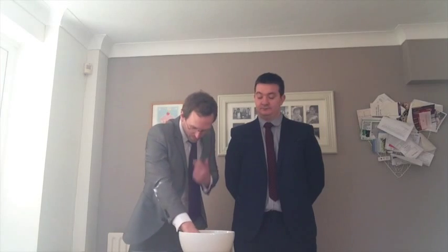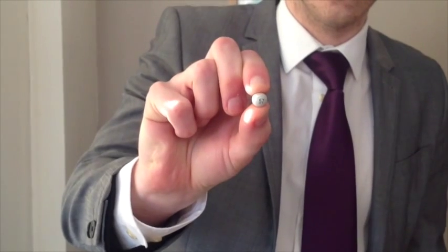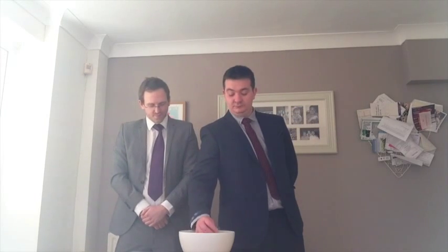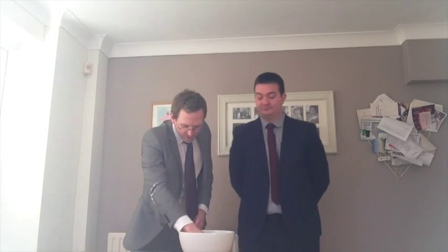We'll now begin the first round draw. Number 57 is Mr Colley — a very keen FIFA player, although on PlayStation. Can he transfer his skills to the Xbox? Number 59 — Mr Colley will play Mr Wetton. An old staff affair to kick off proceedings.